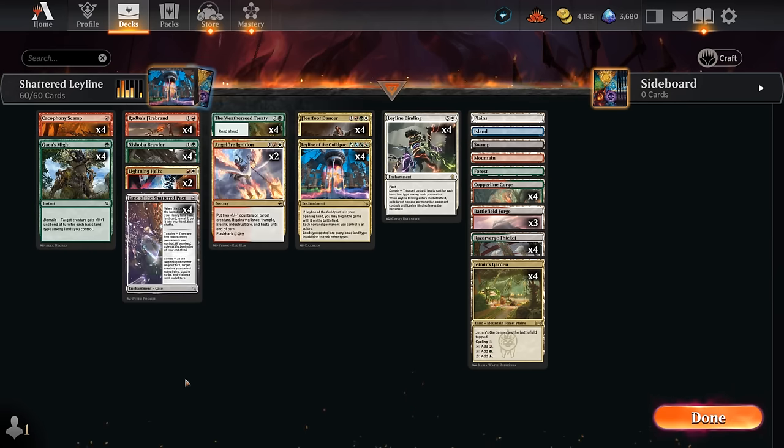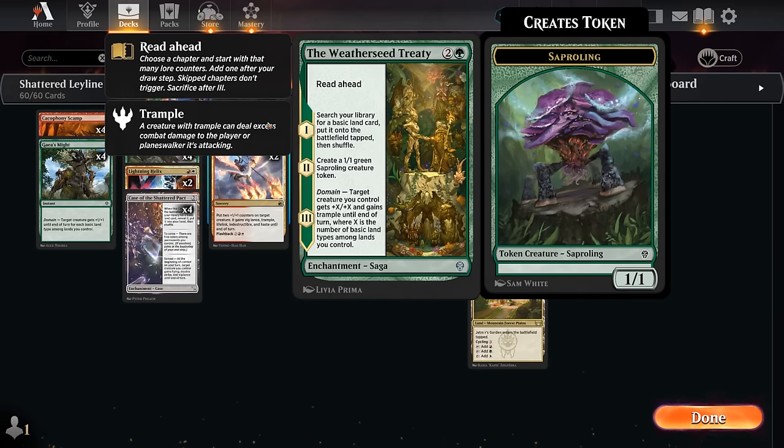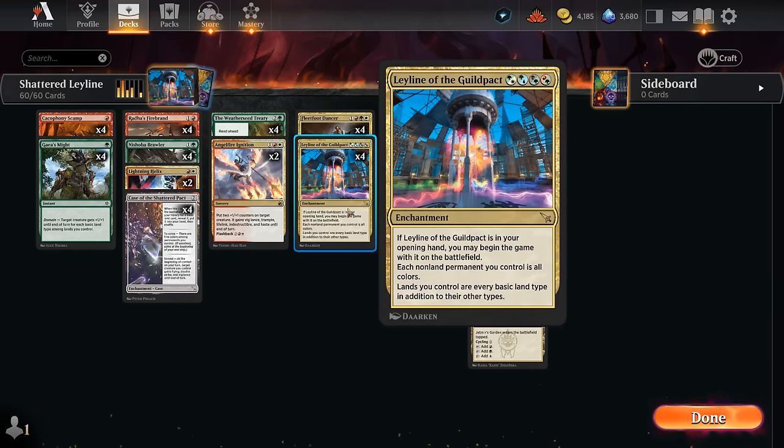Those are just some of the domain payoff cards. The Weatherseed Treaty can also potentially pump up our creatures with the final chapter, and we can read ahead to start from chapter three, giving a creature plus five plus five and trample on that turn if we have all five basic land types. It can also be used to complete our domain by getting a basic land on chapter one, helps us ramp, and chapter two makes a sapling token we can eventually pump up.